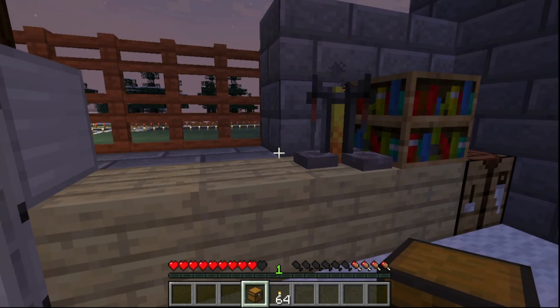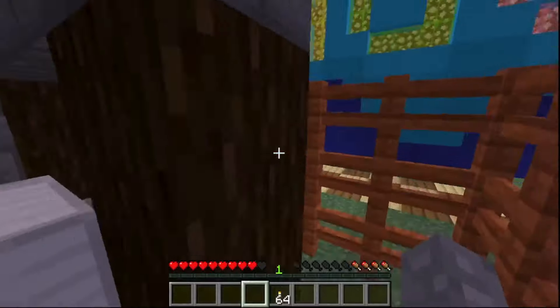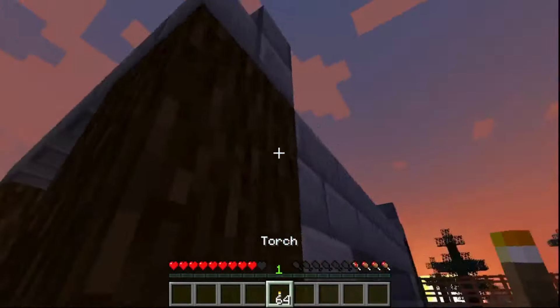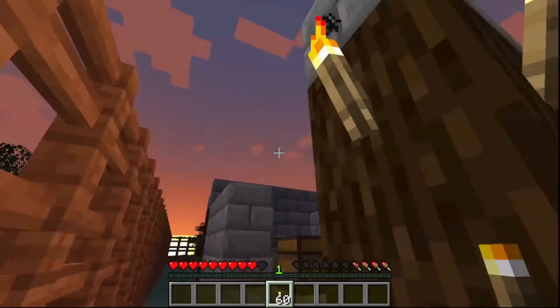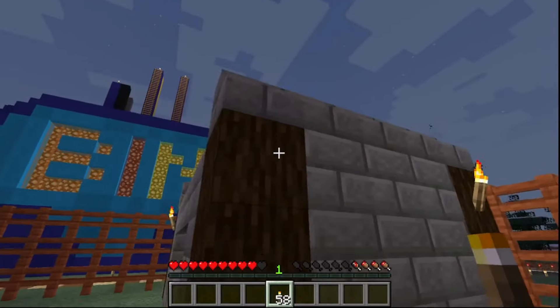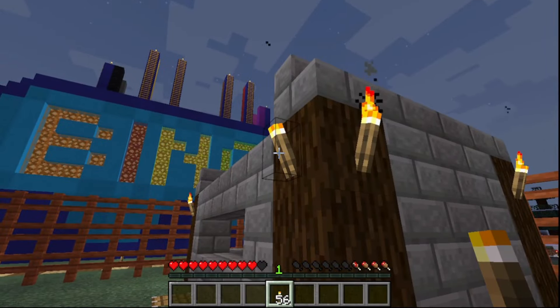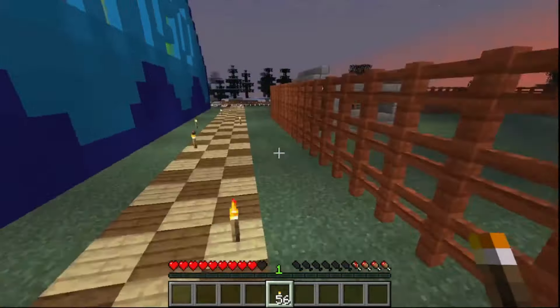I forgot where the chest went. It was only three blocks wide? I'm just going to have to put a double chest there later on. I'm going to put some torches up. Hopefully this is the only time this will happen in this episode — if it wasn't, that would be kind of annoying.